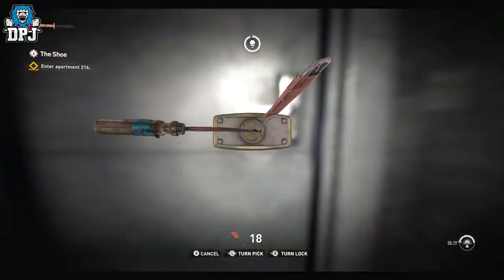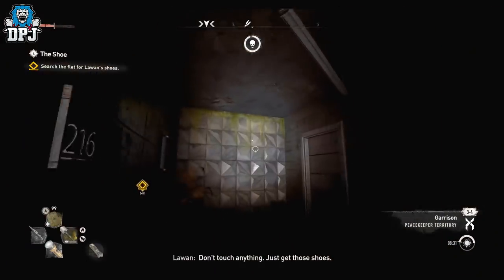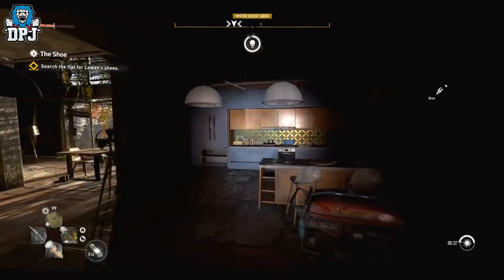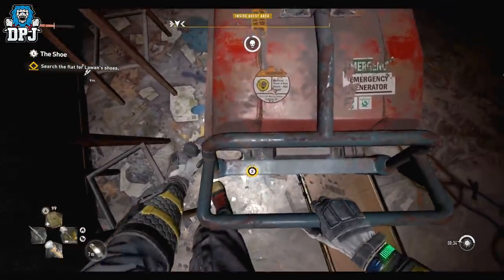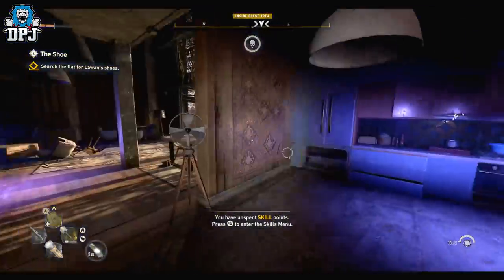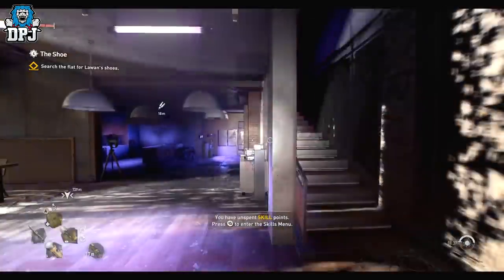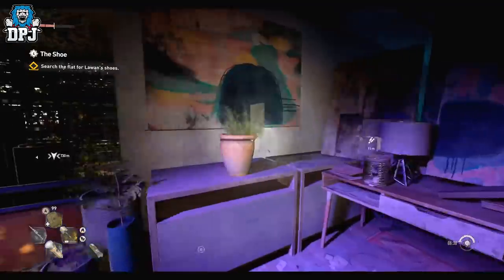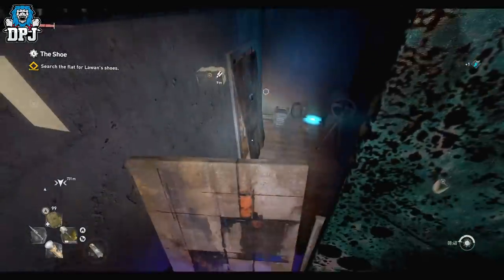A transmog system, if you don't know what this is, basically allows you to look the way you want but still roll with a certain build your armor and weapons offer — so you can look the way you want and play the way you want at the same time. For a game like this, games like Destiny, RPGs, MMOs — transmog is incredible. It's still early days with Dying Light 2 and there are many niggling issues that need to be sorted, but it does seem as though it is coming.